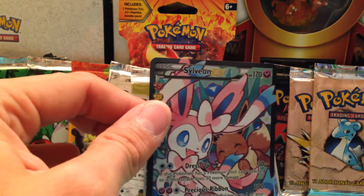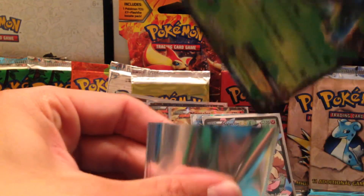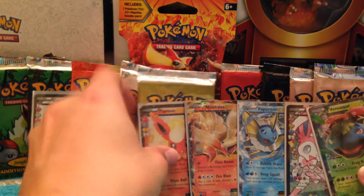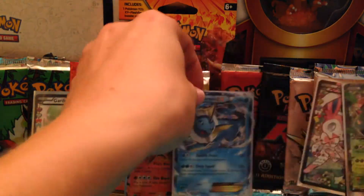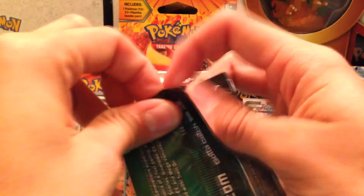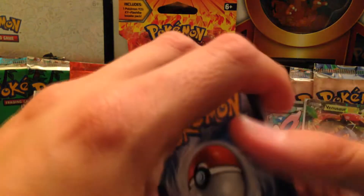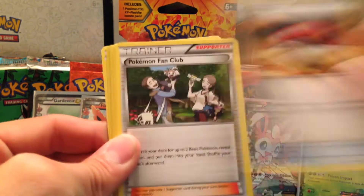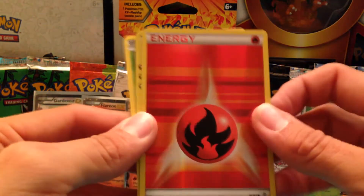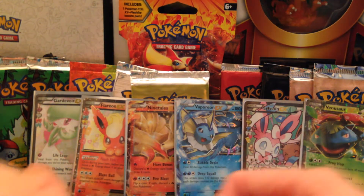I wish every pack was like that one. Charizard pack — hoping for that Mega Charizard. Venusaur apart. Fletchling, Pokeball, Pokemon Fan Club, Ponyta, Magikarp, Energy, a Doduo, a nice holo Energy, a Wally, and a Pinsir Rare.